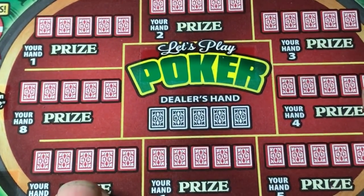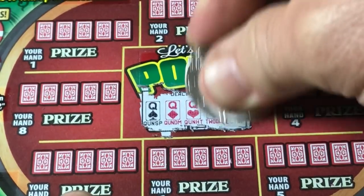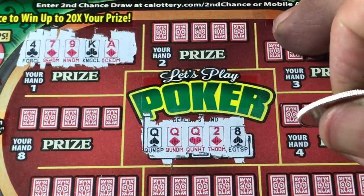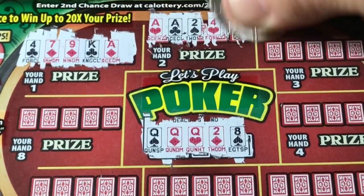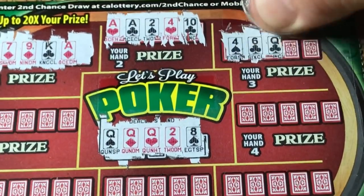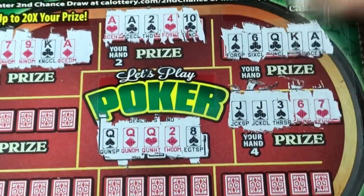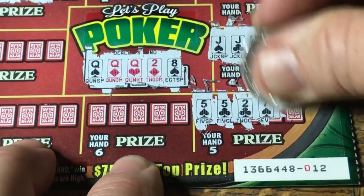Let's get it centered. Dealer has three queens — goodness gracious, got to beat three queens. Hand one — not going to be that hand. Hand two: ace, ace, two, four — no good. Hand three — come on! Not going to be this one. Hand four: jack, jack — nope. Down to the corner, and hand five — not going to be this one.